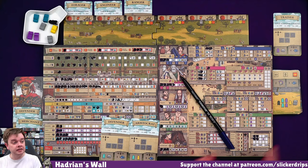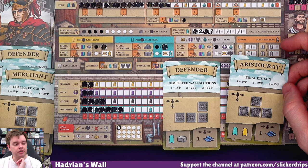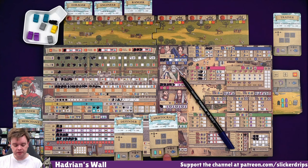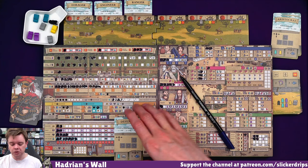I can choose between Defender and Aristocrat. The aristocrat will reward me with three points if I can end the game with no disdain. The defender will give me points for completed wall sections. At the moment we're not looking too great on the wall, to be honest. Oh, that shape is better for scouting as well. I am going to get two shapes from over here. I like the idea of getting more of these workers. I think we've got plenty of resources coming in. I'm going to go for completed wall sections.